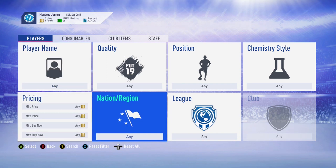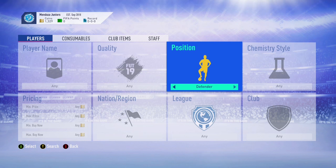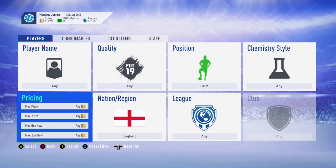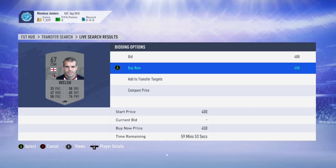Hello guys, what's going on — Prof here. Today we've got a new video and this is another low budget sniping filter. It's really straightforward: position as centre defensive midfielder, then go to Nation set to England.